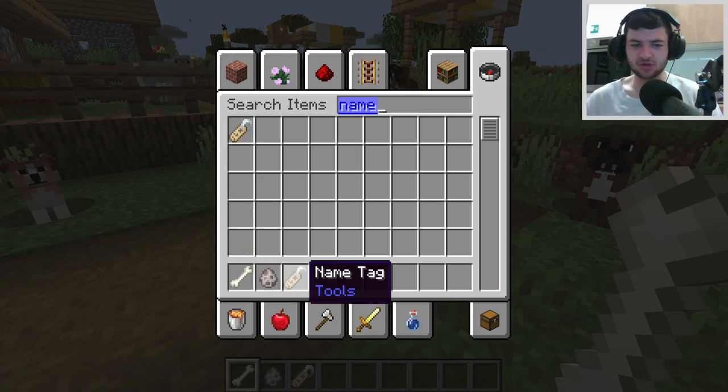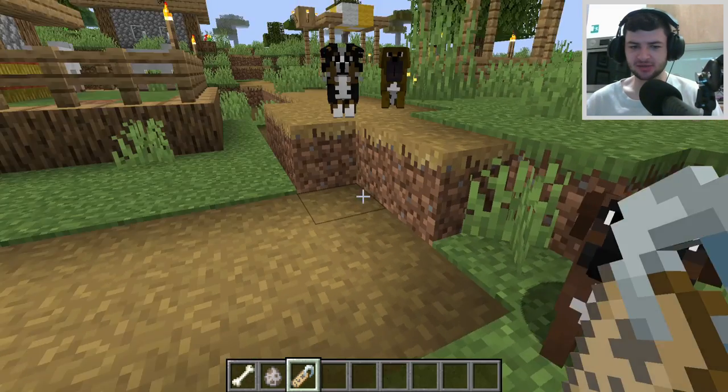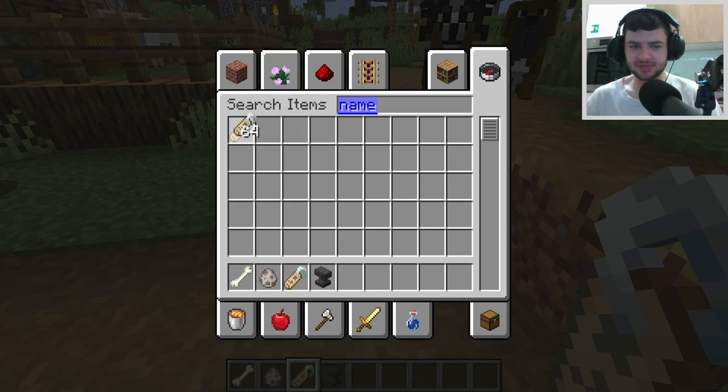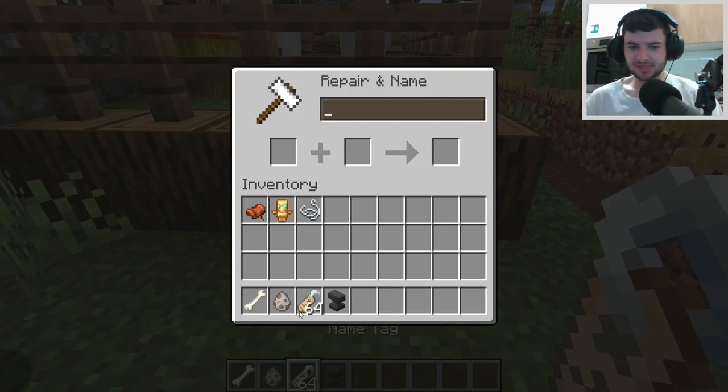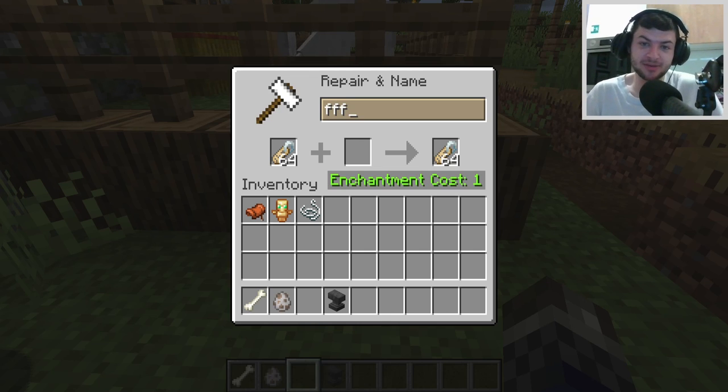If you want a specific dog, the next step is to get a name tag and then name one of these dogs. You do need an anvil to set up a name tag properly in Minecraft. You need to put one of the tags from the mod list which corresponds to the dog breed that you want. You can click the link down below not only to download it but also to see all of the dog breed tags, especially if you have your own pet dog in real life — you might be able to spawn it in this pack.